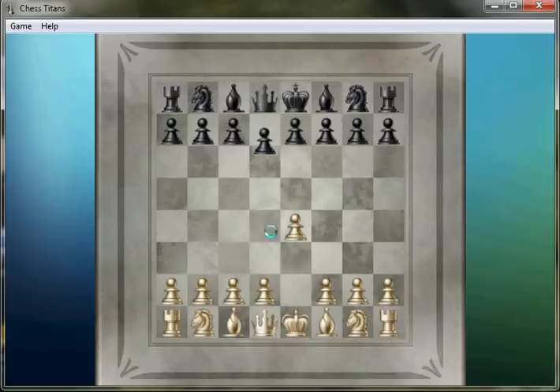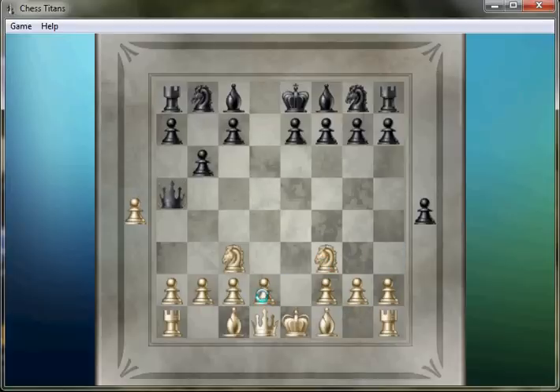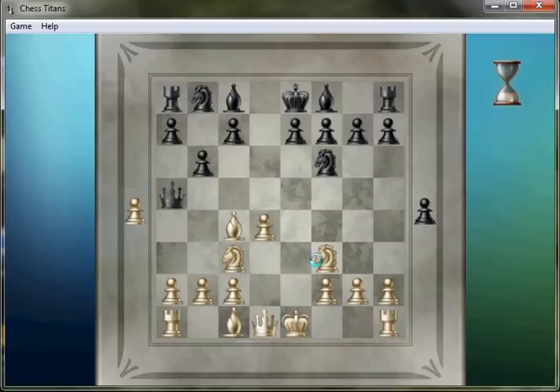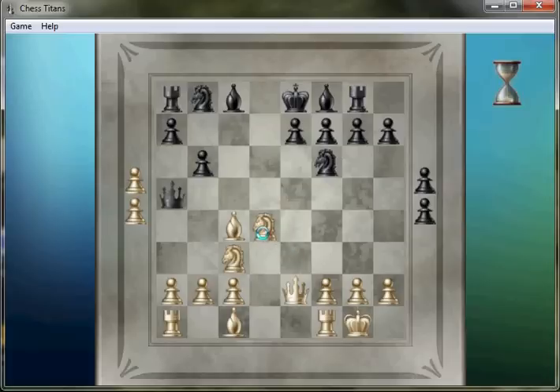We're going to play e4 — this is just level one so it shouldn't take long. I believe this is the Scandinavian opening. Chess Titans level one tends to throw pieces away very quickly so this shouldn't take long. I'm not sure what you're really supposed to do with that bishop in the Scandinavian because I am allowing a pin on my knight, but really so much of it is just a moot point now.